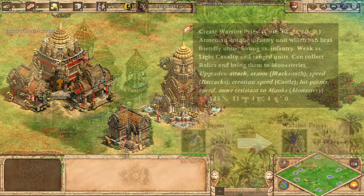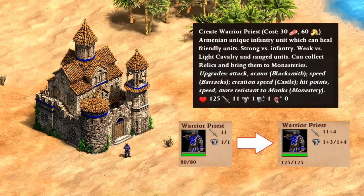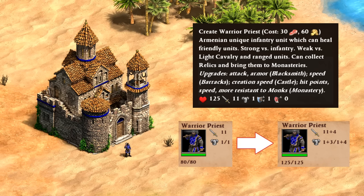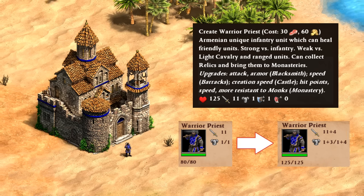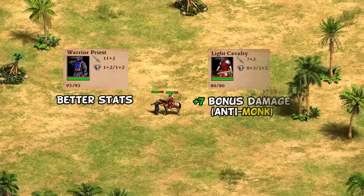Armenians also have their unique warrior priest available at the building. I don't want to get too sidetracked here, but it's a mix of an infantry and monk, performing a bit of healing and relic collecting backed up by some decent stats — though it takes anti-monk bonus damage from the light cavalry line, so I think it's going to be a little easier to counter than some players are expecting.